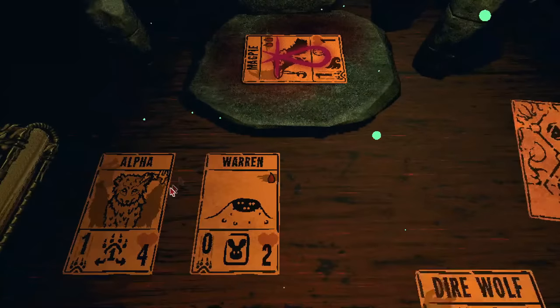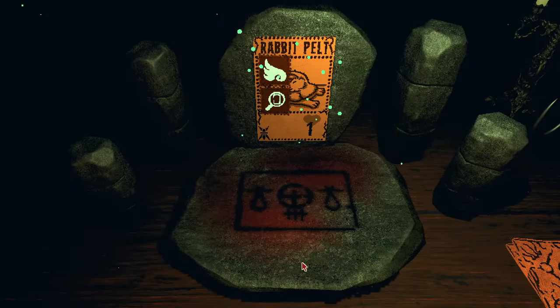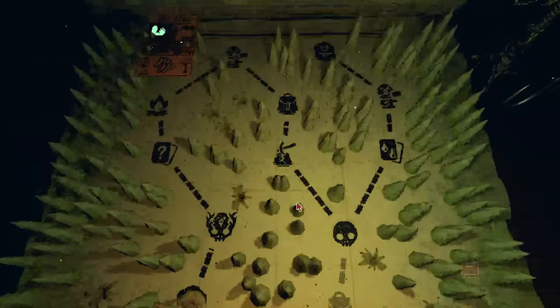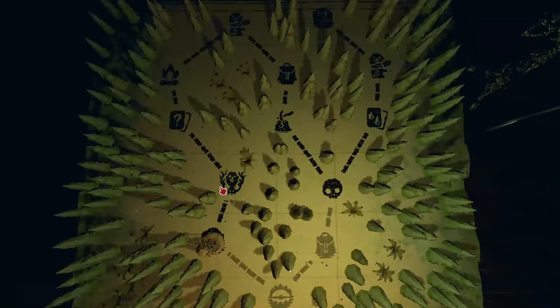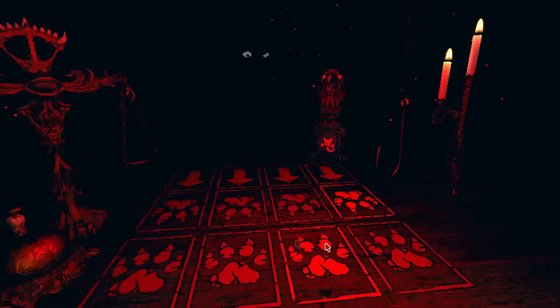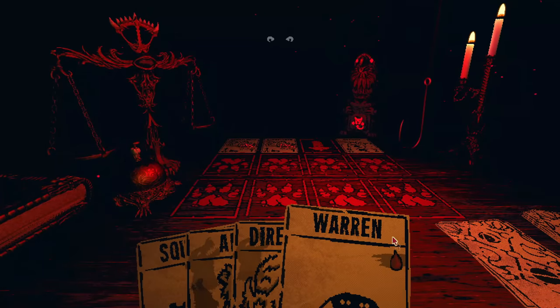I guess we could put Magpie on the pelt and then we don't have to worry about losing out on the Fair Hand Mechanic. Yeah, that seems pretty good because then we have, again, immediate access to that same combo we've got going on here. Alpha plus Direwolf. We still just need to wait one turn. Also, this Rat King exists. If we draw the Rat King instead, maybe not then. But Fair Hand Mechanic is gonna give us either the Warren or the pelt.